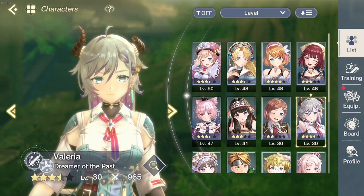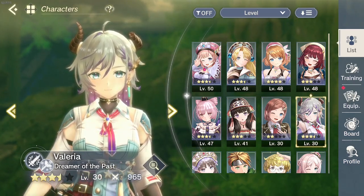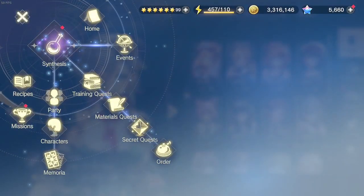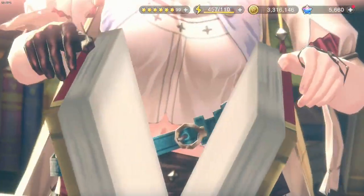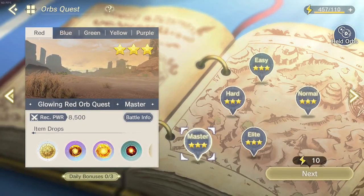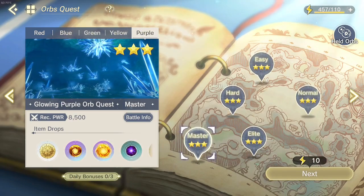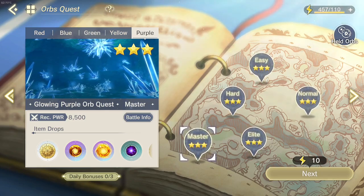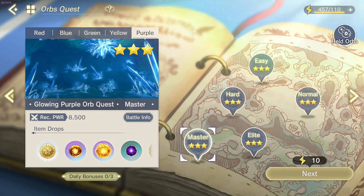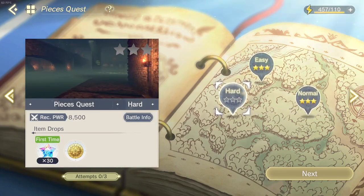My plan is to build a couple of units, but my main team is the first five characters. For the training quests, I already unlocked the highest difficulty for the orbs — the master level for red, blue, green, yellow, and purple — so I can properly grind for the materials needed to do the grow boards for the characters.